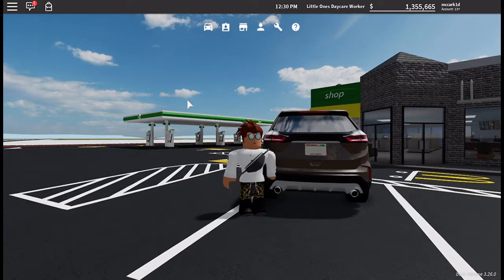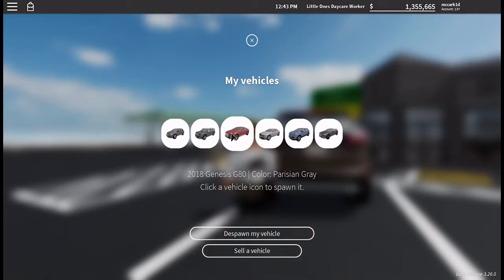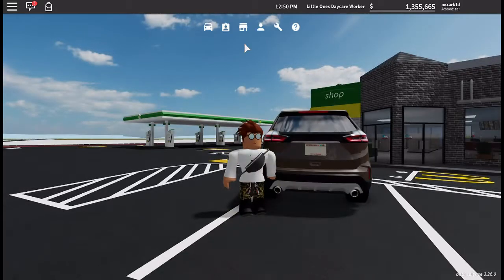What's going on guys, welcome back to the channel, you're watching MC Car Kid. Today we are back in Greenville with the new update that was just added, which added four new cars: the 2007 Dodge Caliber, the 2009 Ford Flex, the 2018 Genesis G80, and the 2019 Ford Edge.